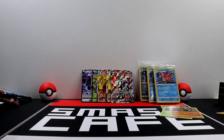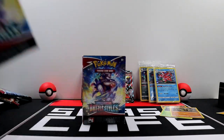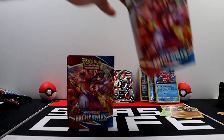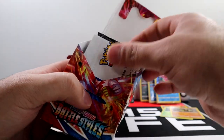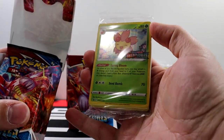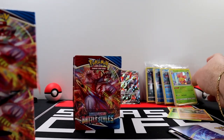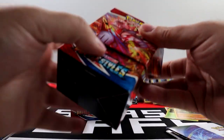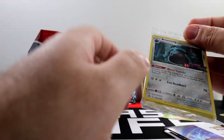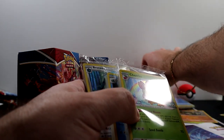Just to speed things up I'm going to open all these real quick — give me one second. Alright, so we got three open. We got Cherubi — this one's a new one — and Bronzong. Nice, we got all four promos, which means we can definitely do the giveaway.